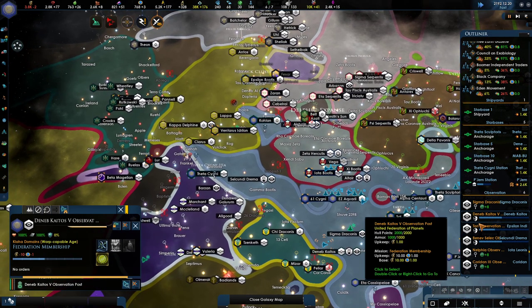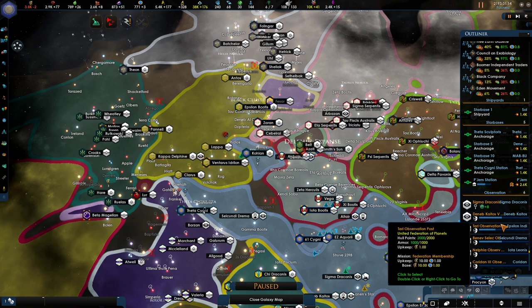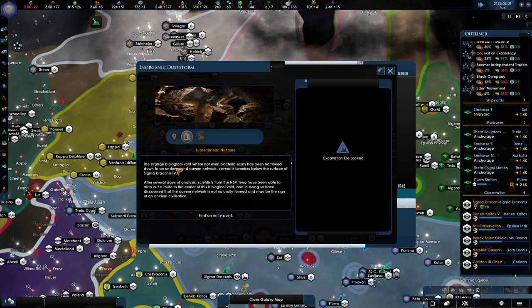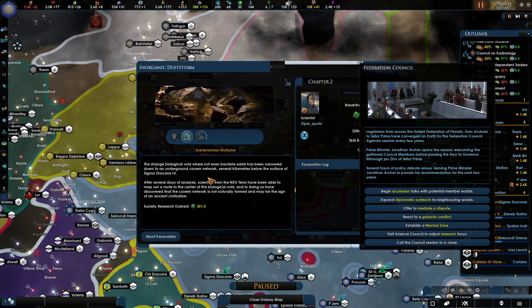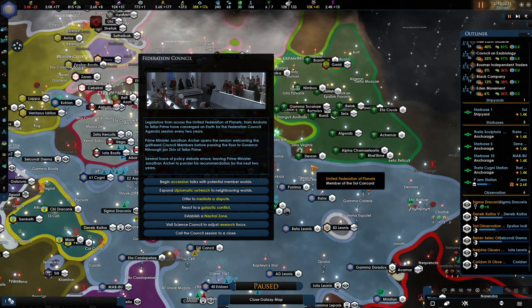Once this frees up we are just getting 30 energy plus, and I quite like that idea. These are not spacefaring — we do want to make sure we integrate spacefaring species. So we're going to be taking a bit of a gamble here and integrate all of them. You are still being integrated — wow, that's a long time as time goes. Let's see — a strange biological void where not even bacteria exist has been narrowed down to an underground cave system several kilometers below the surface. Interesting. Let's go to the final point.